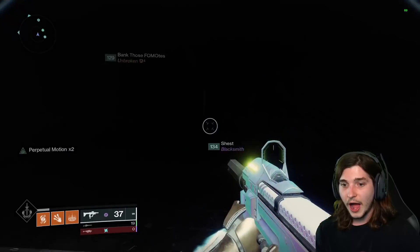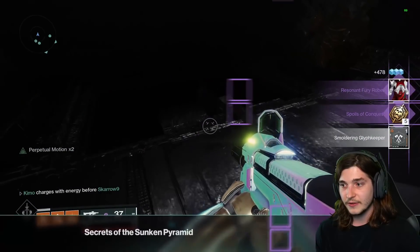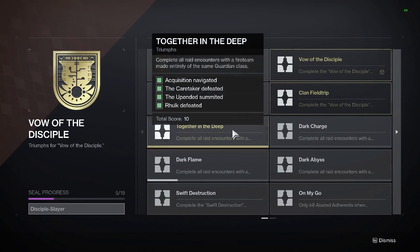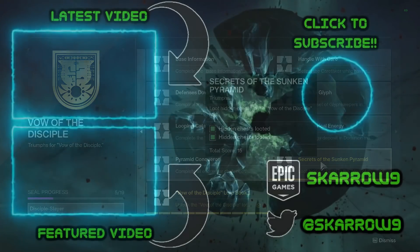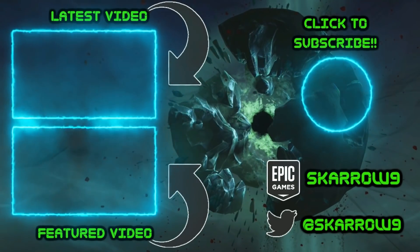It is really that simple. Once you get both of these you get the triumph and the shader, and this gives you progress towards the Disciple Slayer seal. I've been covering all of the secrets about the Disciple — we've already gone over how to get the raid ghost as well as how to get a guaranteed extra chest that spawns a red weapon from Rhulk.